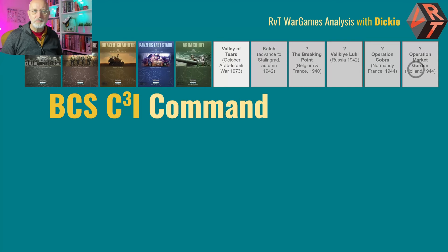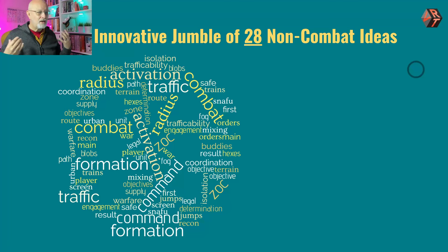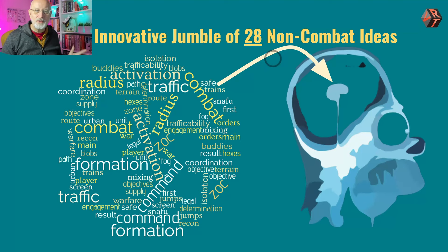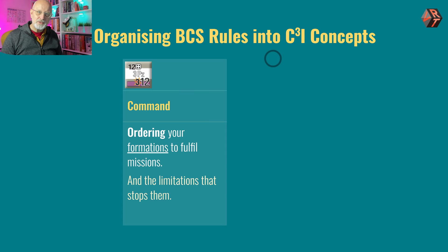Command should be easy — push unit A to go to place B — but of course as Clausewitz noted so long ago, everything is very simple but the simplest thing is very difficult. BCS captures friction so well in stopping us executing our perfect plans. I'm using the lens of command because although combat is super exciting, there are something like 28 different rule systems within the game, and it helps to have an overarching structure. By command I mean the ordering of your formations to do particular missions and the limitations around them.